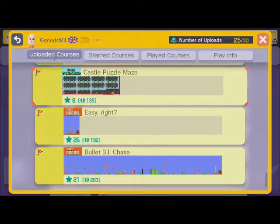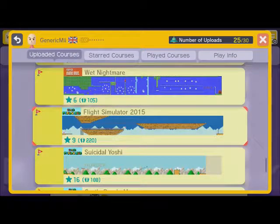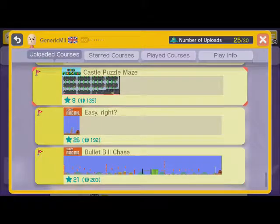In the last episode we did four levels — Wet Nightmare, Flight Simulator 2015, and the Suicidal Yoshi levels. In this episode we're going to do the Castle Puzzle Maze, one of the first eight or so levels I have made in this game. So without further ado, let's start this level.